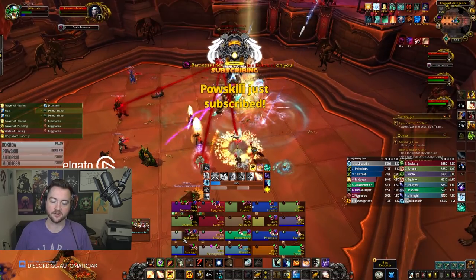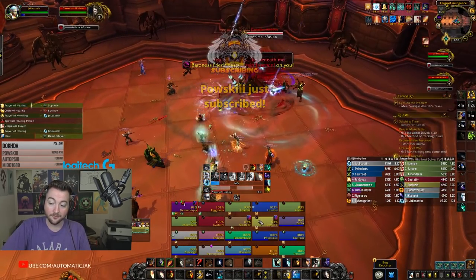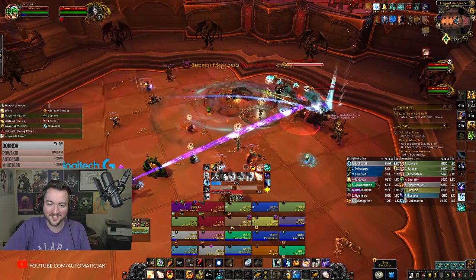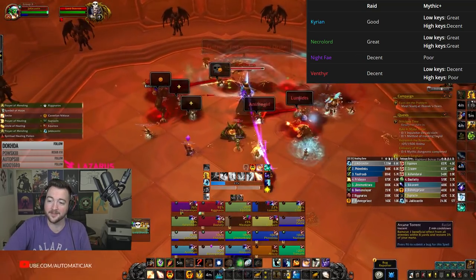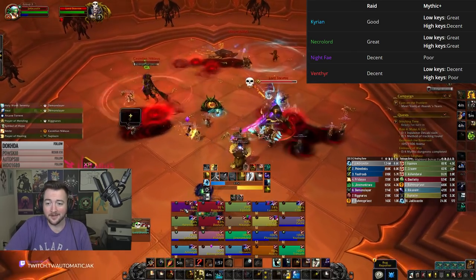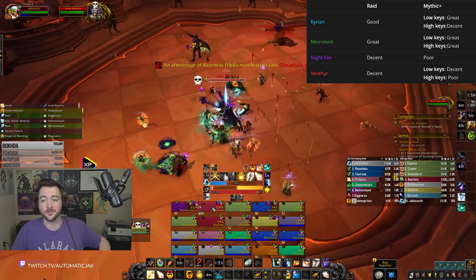Let's get started. If you choose Holy Priest, you've got to be looking at your Covenant as well. While it really doesn't fit well in terms of Holy Priest's class fantasy, the Necrolord is an incredibly good Covenant for Holy Priest — one might even call it great, like I did in this chart I made. It's very, very great for both Raids and Mythic Plus, giving you a lot of flexibility between the two, which is fantastic.